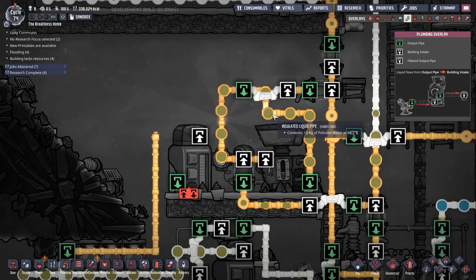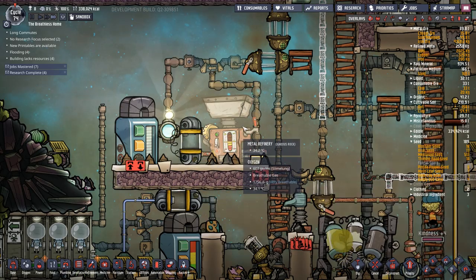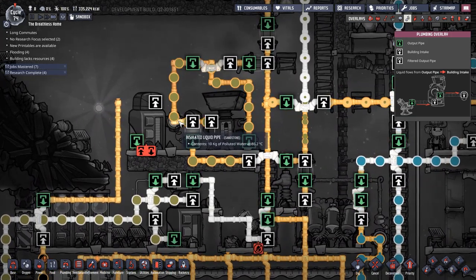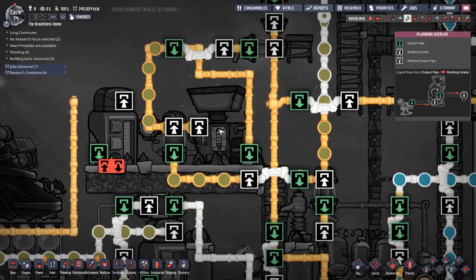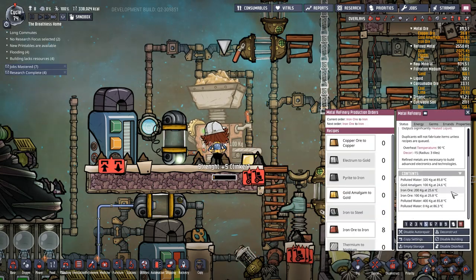Water - we're just going to leave it there for the moment because I need this system empty. Unfortunately the polluted water has got nowhere to go, so it is running around and probably getting hotter and hotter. Polluted water at 85 degrees.